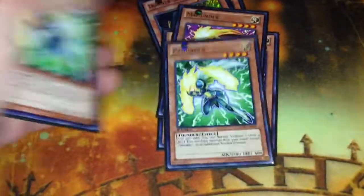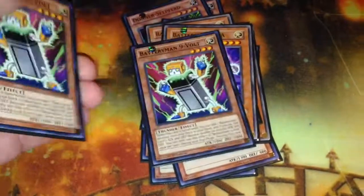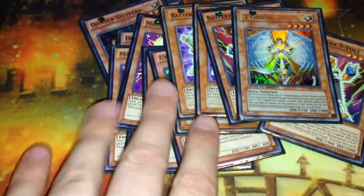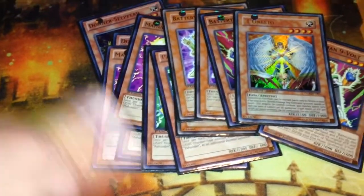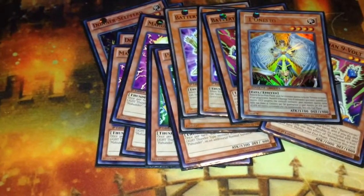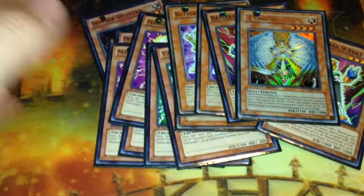You have three Seahorse, three Mahunder, three Pawhunder, three Battery Man AAA, two 9V, and Honest. I'm not using all the Hunters — I'm not using SysHunder. I just felt like it really wasn't that good of a card.